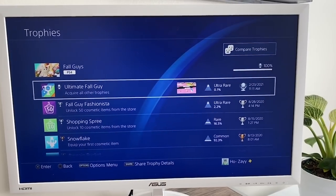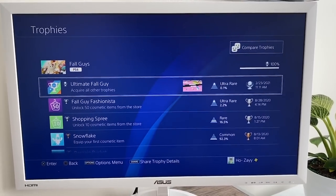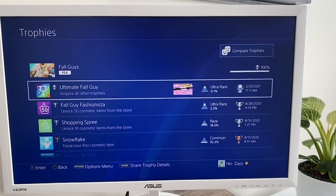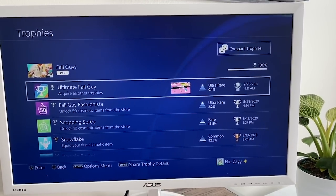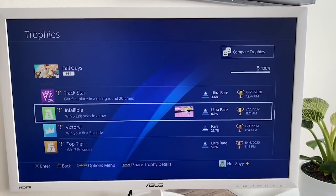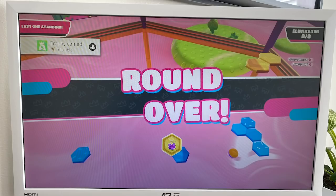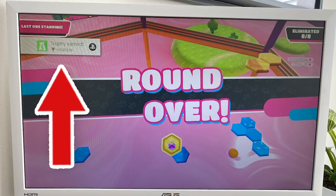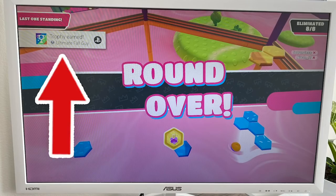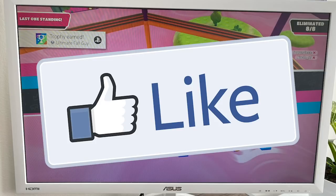Well you guys, I finally did it. I got the Infallible Trophy in Fall Guys on Hexagon Trials. You'll see in the top right the Platinum Trophy 100% completed, and I have the Ultimate Fall Guy Trophy, which is acquiring all other trophies in Fall Guys. I just got five wins in a row. Right here, I just got it - Infallible, five wins in a row. I can't believe we finally did it. These are the PS4 screenshots of the trophies. Drop a like if you're ready to see me get the Infallible Trophy, and let's get into it.